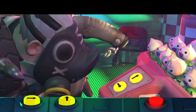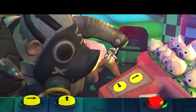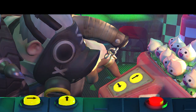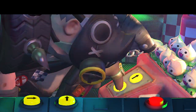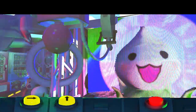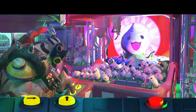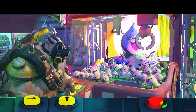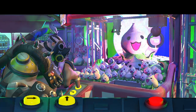All right! Looks like we got a live one. Just press that first button and we'll get started. Just press that first yellow button. It's starting! Get ready! Now press the yellow button. When you're ready, press the red button to drop the claw.